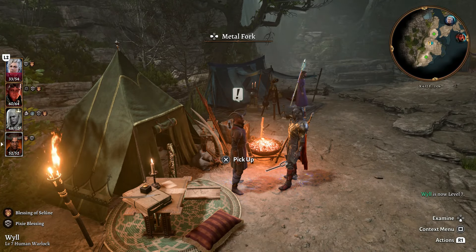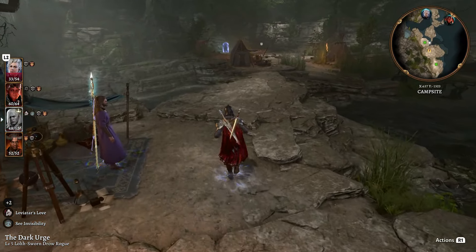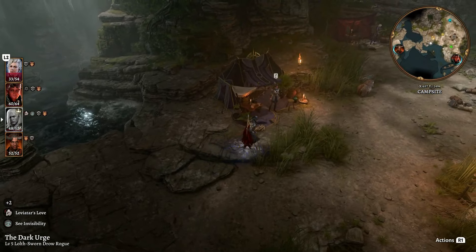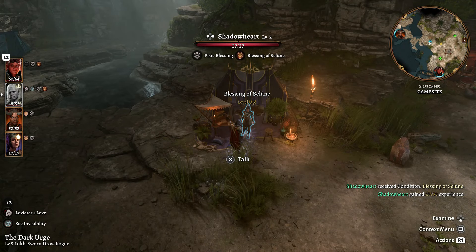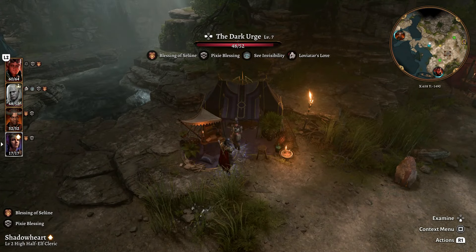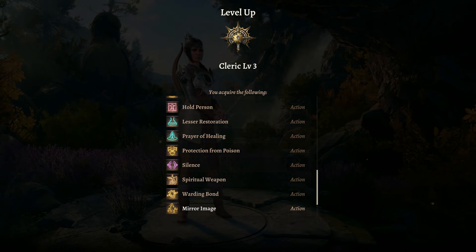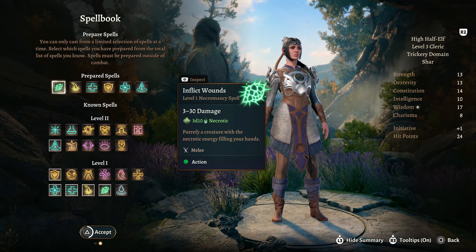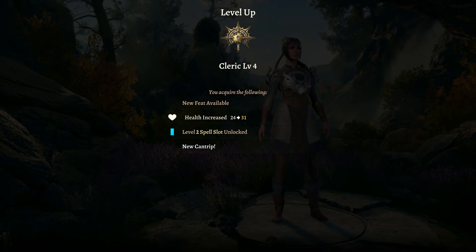Wyll is totally leveled up the way we want him to be. Now we're switching back to the Dark Urge and talking to Shadowheart. I'll skip over a lot of her dialogue since it's not necessary, and then we'll level her up after adding her to the party - she's going to help Wyll in battle as well as in dialogue checks. Starting off at level 3 Cleric, we get a ton of spells - I'm going to skip over all the prepared spells and talk about them at the very end.